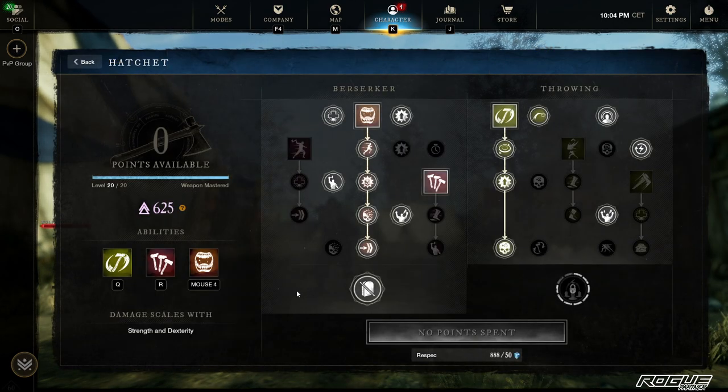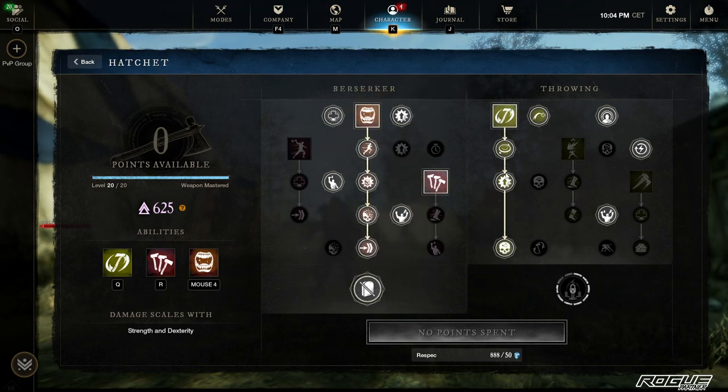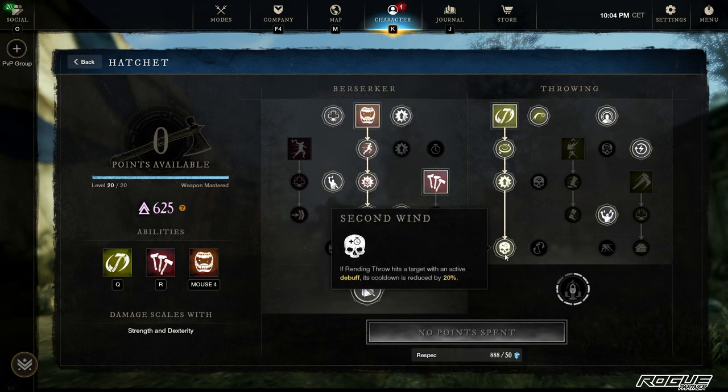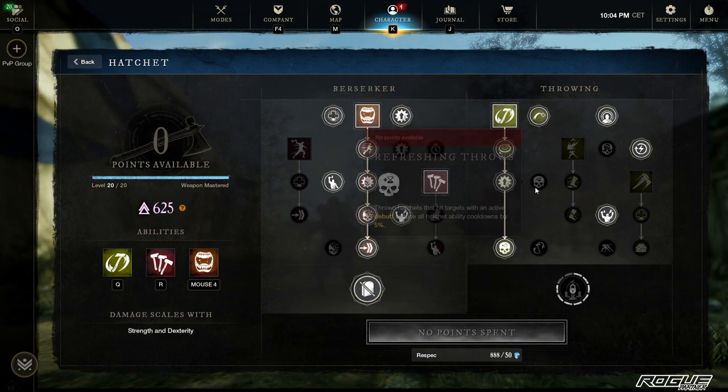For Hatchet masteries, fully upgraded — I'm running Throw. I know not that many people go with it, but I like the damage. It's 103% weapon damage, which is pretty good and it's super fast as well, low cooldown. On top of that it applies Rend on the target, 10% cooldown reduction, 20% empower reduced if the target has an active debuff — and even a DoT counts as a debuff. The Rend from this skill itself is a debuff, so we will have this non-stop.